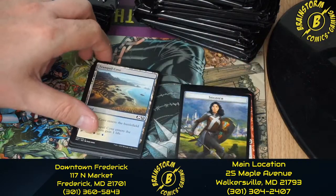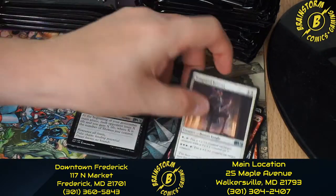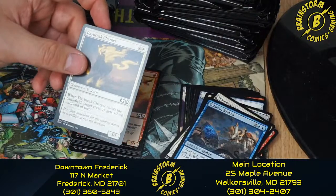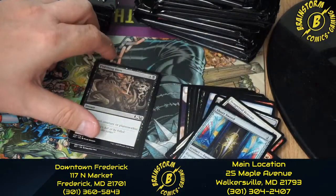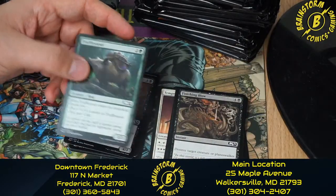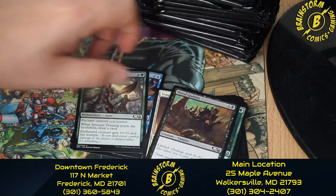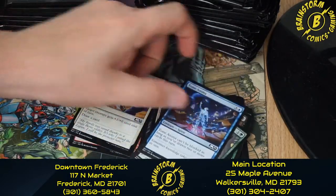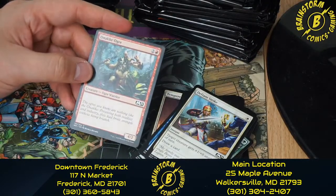This is pack number two of the second kit. We got a Soldier token, a Tranquil Cove, a Fiery Emancipation, a Tempered Veteran, Sanctum of Stonefangs, Tolarian Kraken, Daybreak Charger, Goblin Arsonist, Shortsword, Finishing Blow, Truffle Snout — I think that one may just be my favorite just because of the name — Blood Glutton, Setessan Training again, Tome Anima, Defiant Strike, and Onaki Ogre.